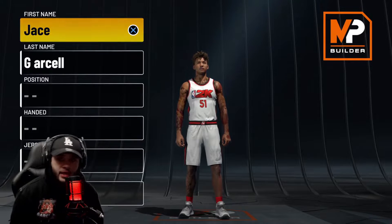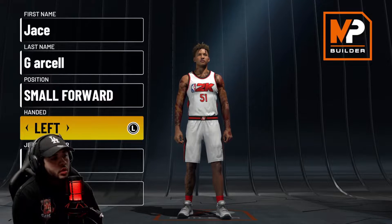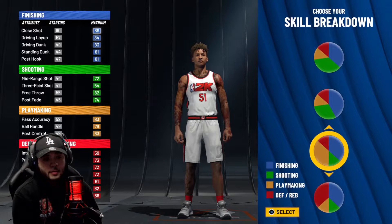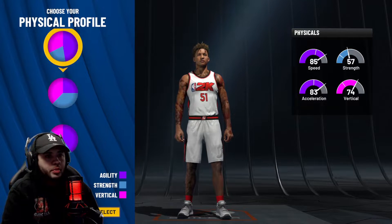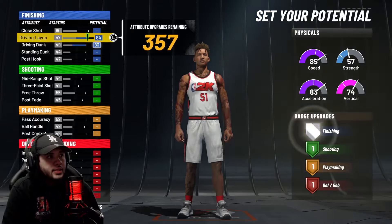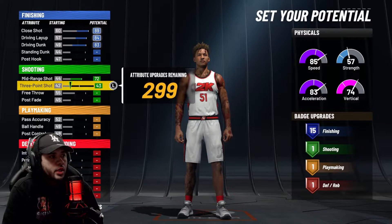Alright, now we're back. You're gonna go to your my player builder. Go to my player builder. You're gonna put your position at small forward. I go left hand. Now, the pie chart that you want to use is this pie chart right here. Pick the first physical profile right here. You want to max out your driving dunk. Max out your layup. I went 15 finishing. Then you're gonna max out your mid-range and your three-point.